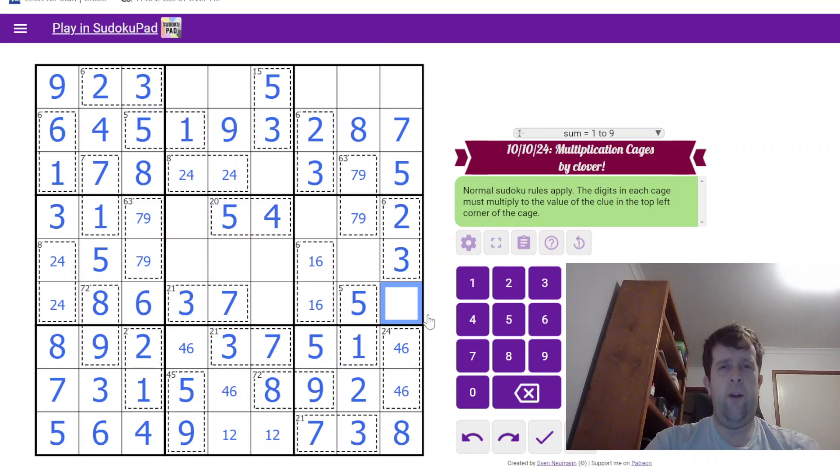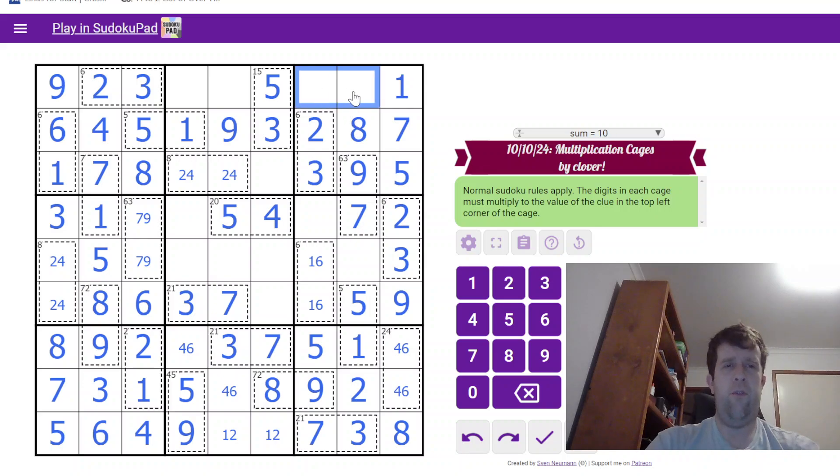1 and 9 to place in column 9. I have a 1-6 pair, so I know which way around they go, which undoes that 7 and 9 while I'm going. This is a 4-6, but I have a 1-6 pair here, so that tells me which way around this goes. This is 8 and 4.